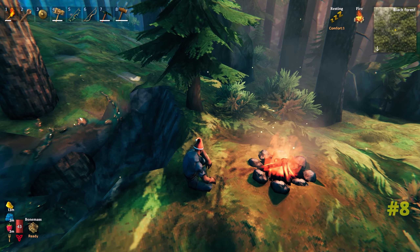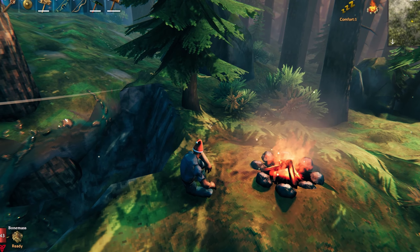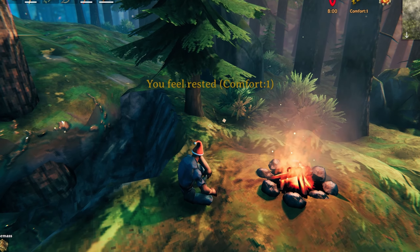Mining a large copper vein will take a considerable amount of time. Pop down a campfire to keep your stamina regen going from the rested buff, and this will also have the added benefit of keeping some of the grey dwarves away whilst you're mining.